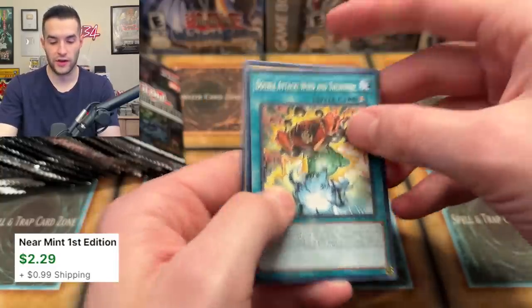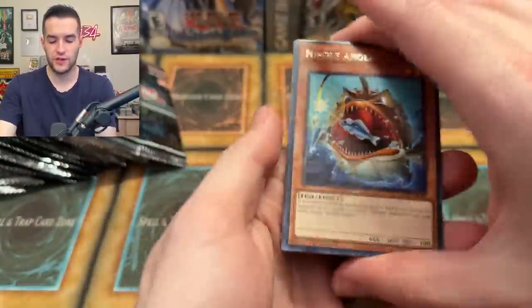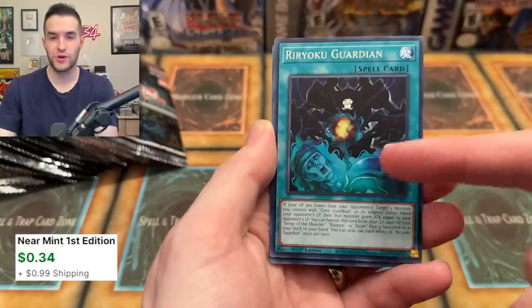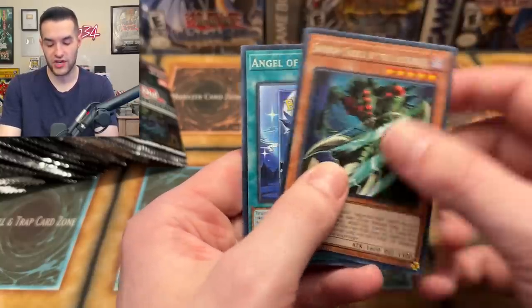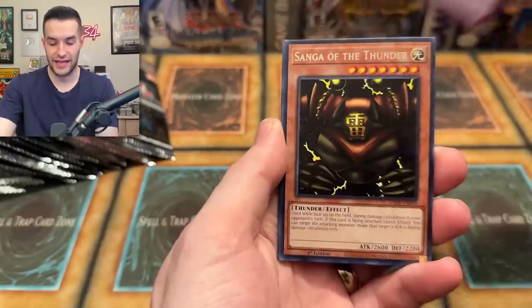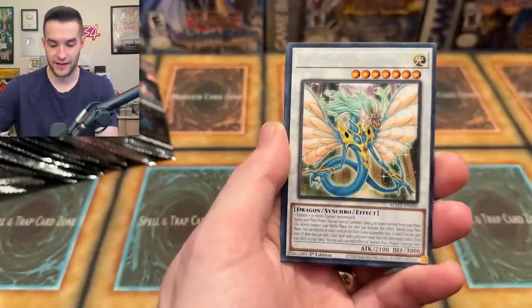Deep Dark Trap Hole, Kazejin, Red-Eyes Soul, Gate Guardian of Thunder and Wind — I think we've officially pulled all the Gate Guardians at this point, all the different fusions. Reyoki actually got a retrain which is pretty cool. Shadow Ghoul and all that stuff was terrible in Metal Raiders; Reyoki wasn't terrible actually, had some application. But Gate Guardian was never playable — now they've made it so you can at least use the card.